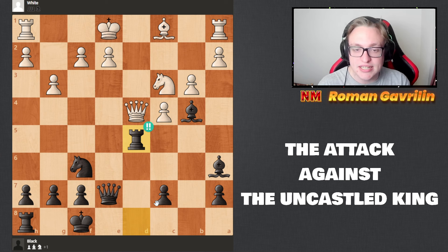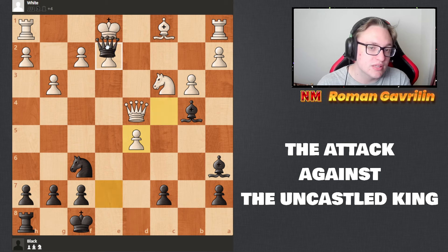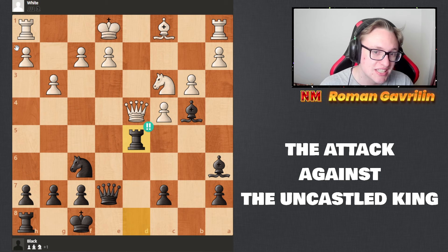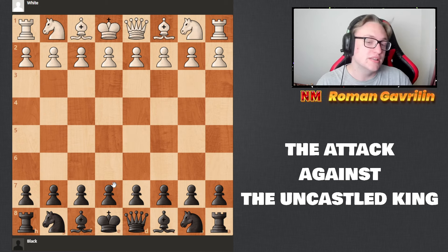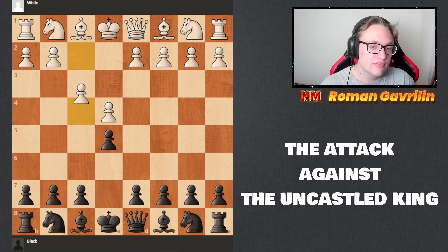The move which ends the game is the brilliant rook d5. The idea is that if c takes d5, which looks like the only legal move, black checkmates and wins the game. After rook d5, white admitted their loss. Let's get to position number two — a new game starting with e4 e5 f4, the King's Gambit, one of the most aggressive openings.